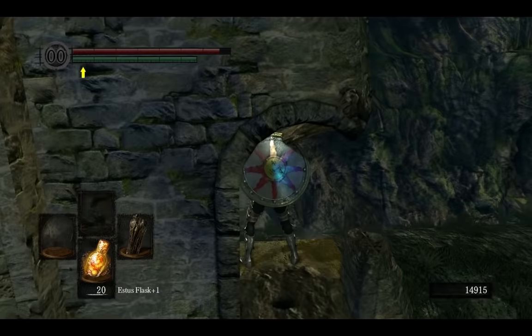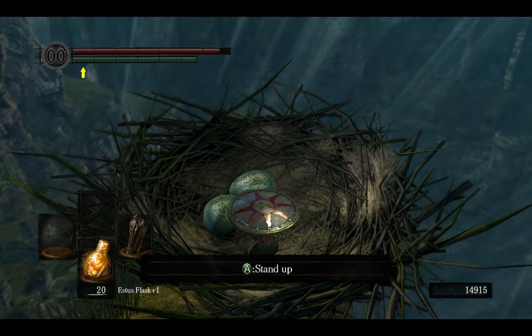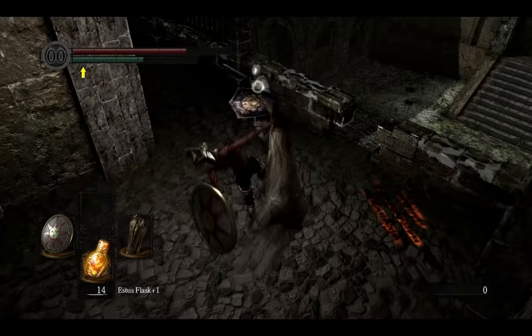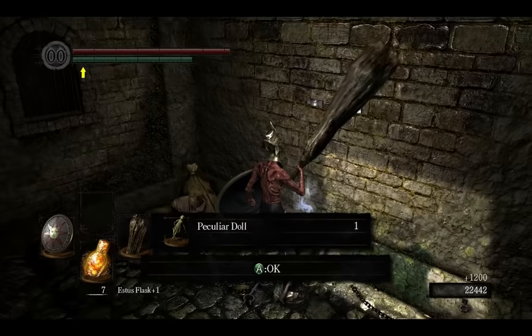After defeating Smough and Ornstein you can warp between bonfires, and now is a good time to take care of a lot of unfinished things. First thing I would recommend is to come back to the Undead Asylum. If you don't know how to do it, simply jump down from an elevator that leads to Undead Parish and take the path I'm showing. When you come back, go to the place where you first met Oscar — the knight that gave you the Estus Flask at the beginning of the game. Sadly you have to kill him and take his Crest Shield.